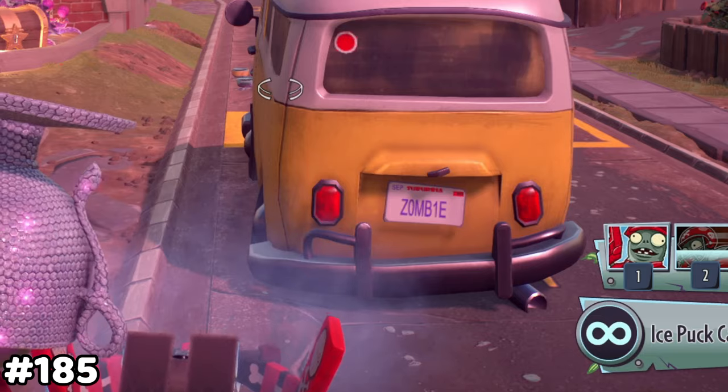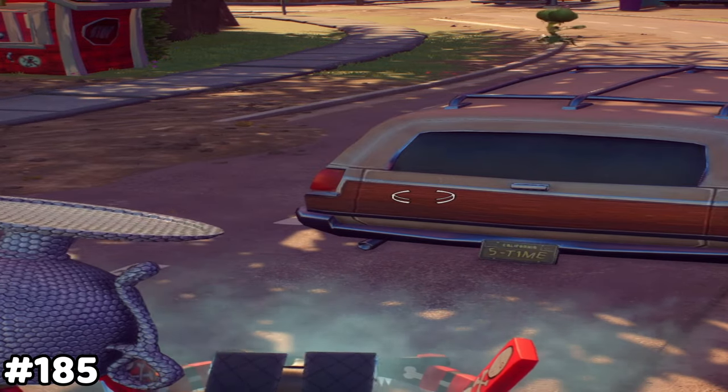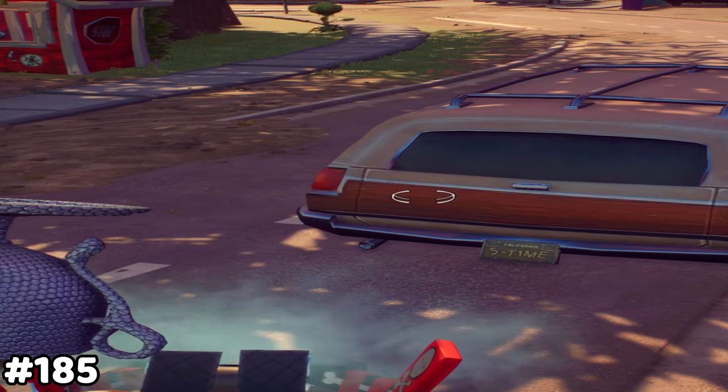The zombies have zombie license plates, while the plants have human license plates. This only confirms that zombies could drive if plants cannot.